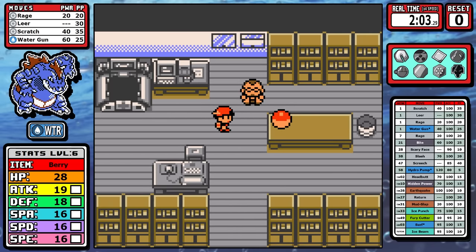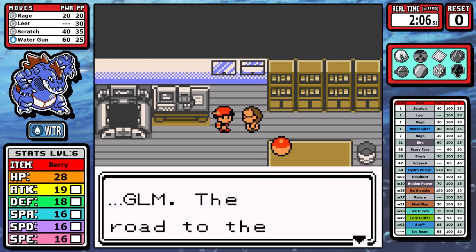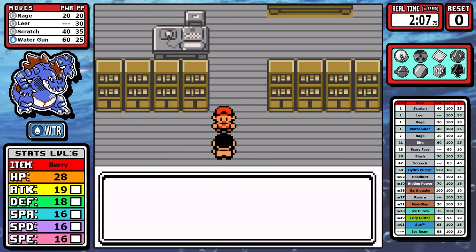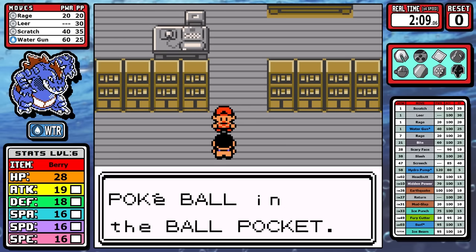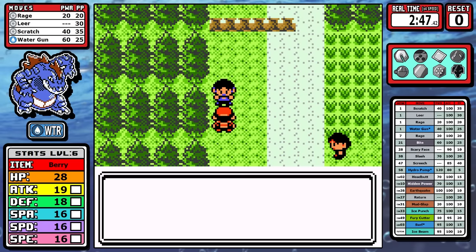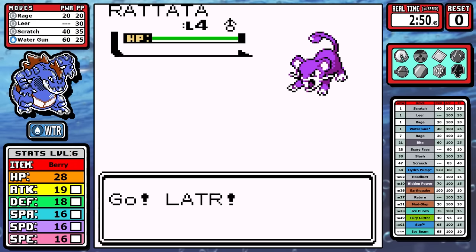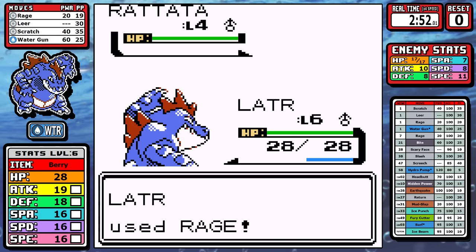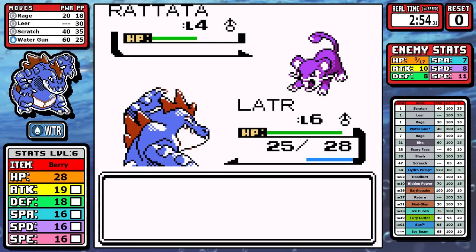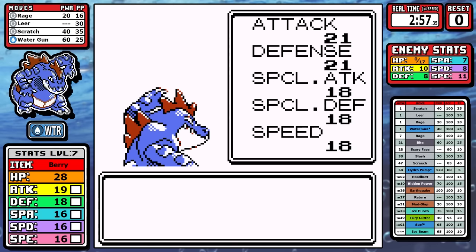I did not forget to talk to Professor Elm today - never mind the fact that I had to write it on a notepad so I didn't forget. Small victories. Moving ahead, I'm not going to keep things to the minimum path - I'm going to battle fan-favorite Youngster Joey. I know it's a huge risk because he has a top percentage Rattata, but through sheer will and determination I do make it through.